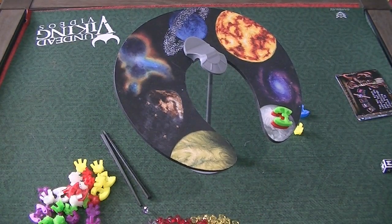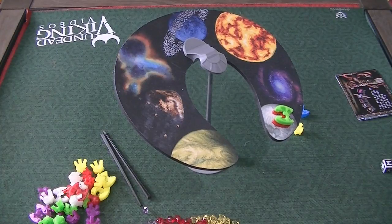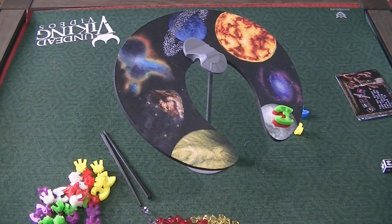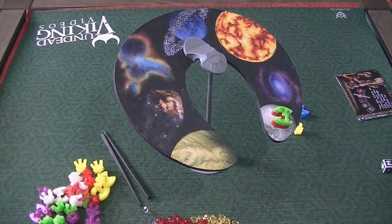There's a rule that makes you stick your piece on top of the next one. The one I like probably the most — one that's really dirty — is 'Don't Look.' You have to close your eyes and attempt to put it on there, which obviously is super tough.